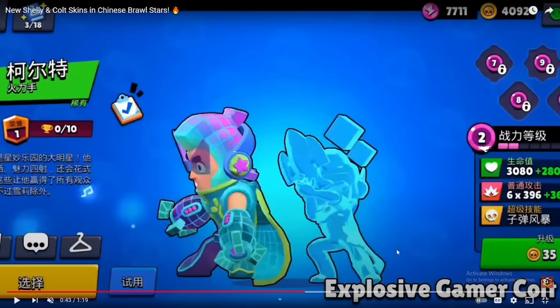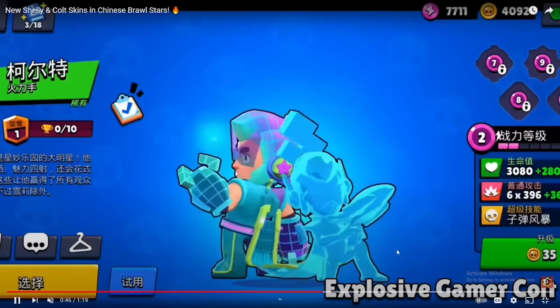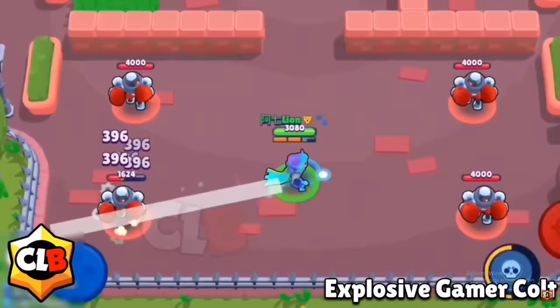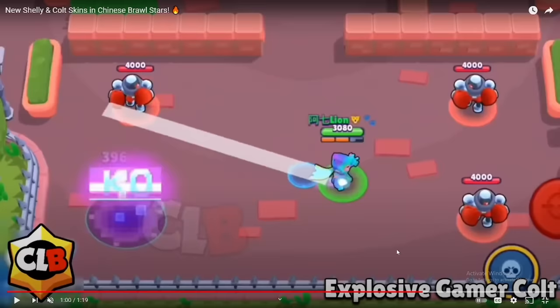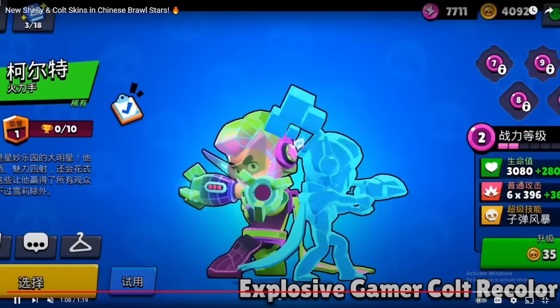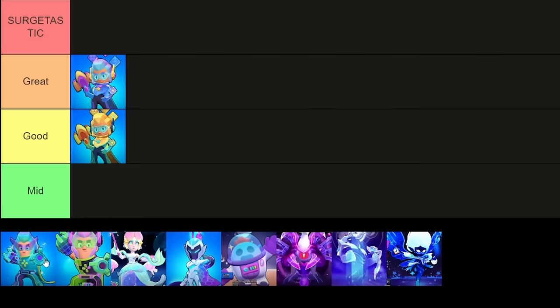As you can see, it's the same animation as Shelly but now we see Colt. It's actually really creative. Here's the winning animation — he gets a killing animation very similar to the Virus 8-Bit. Any other attack and super animations are pretty cool. Here's his recolor, pretty nice. I think I'll put both of them in good.